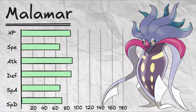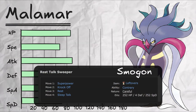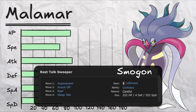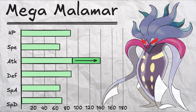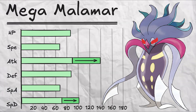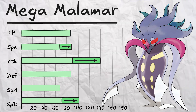We know that Malamar's HP will stay at 86, and we have 100 points to allocate into the other stats. On a typical Rest-Talk sweeper set with Contrary, Mega Malamar would appreciate an even higher attack stat to take advantage of that added Contrary boost, so we'll allocate 50 more points of attack. We'll also give it 30 more points of Special Defense for longevity, and the remaining 20 points can go to its speed to help it outspeed about two-thirds of all fully evolved Mons out there.